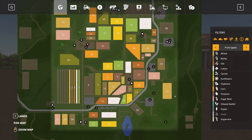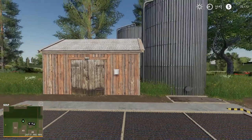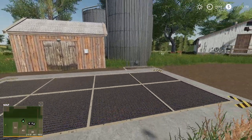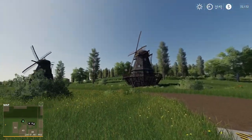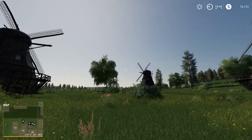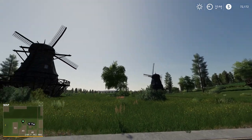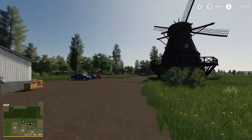Heading to the northern side of the map first, we start at Windmill Hill — one of our sell locations co-located next to the poultry farm. This is our dump point where we come in and sell products at Windmill Hill. It gets its name from three windmills here, making for a lovely little view with a nice added detail.